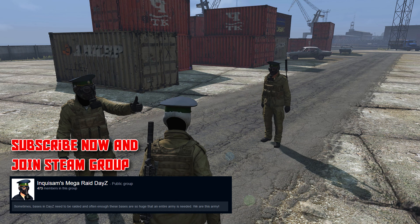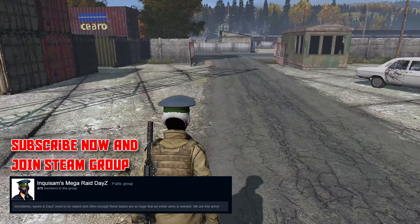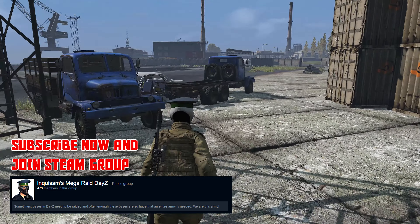So what do we have here? This is your car park. You have four sedans and two trucks. We got V3S cargo and a regular V3S over here.